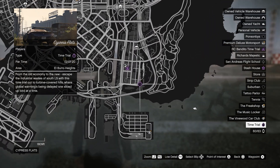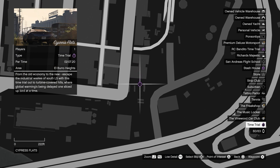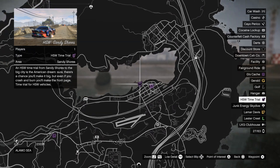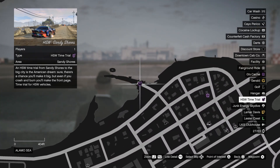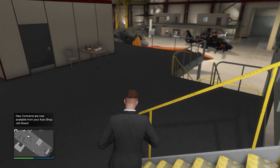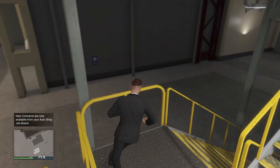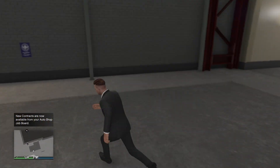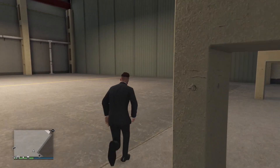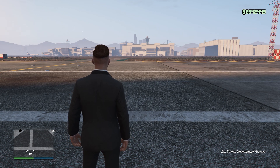Finally, to wrap up the video, we have our weekly time trials. The regular time trial pays out just over $100,000 and the HSW time trial pays out just over $250,000. The best vehicle for these time trials is the Hakuchi Drag with the HSW upgrade. I hope you enjoyed this video and it helped you out — let me know in the comments if you're grinding the hangar business since it got the massive buff. We could be making upwards of $1 million an hour, which is mind-boggling. I'll see you all in the next video.